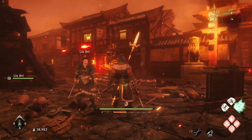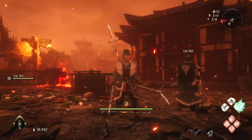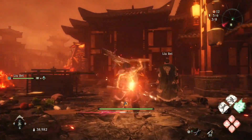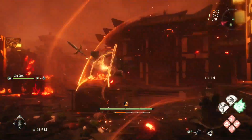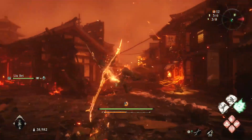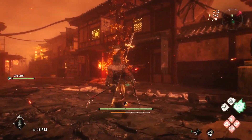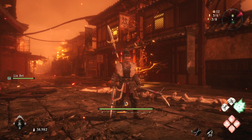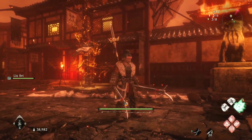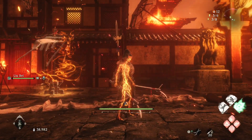What makes Beckoning Pine so very effective is that you can actually spam it — you can use it constantly. A lot of other martial art moves, like this flip one or this jump one, you have to wait a little bit. But with Beckoning Pine, you're constantly slashing, which makes it just so very deadly.